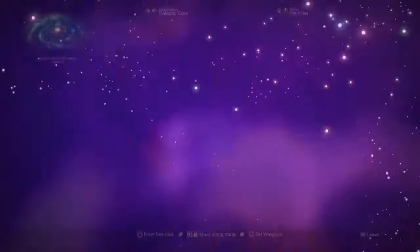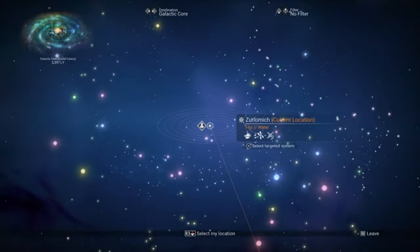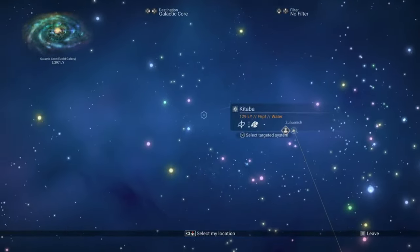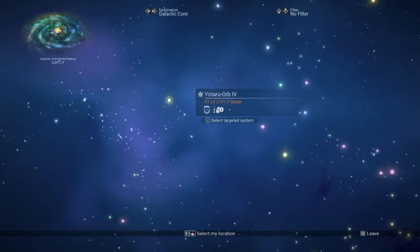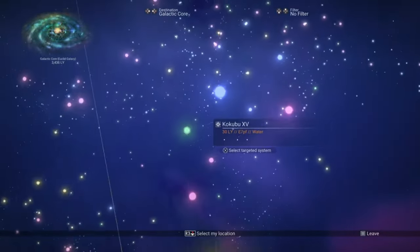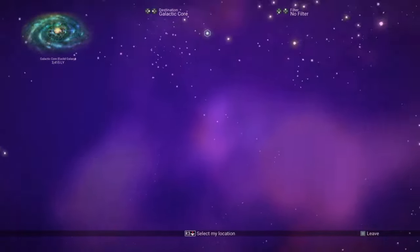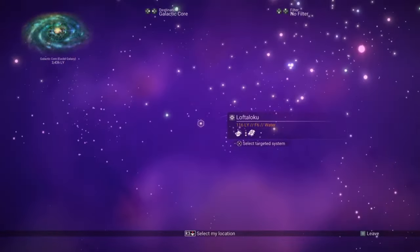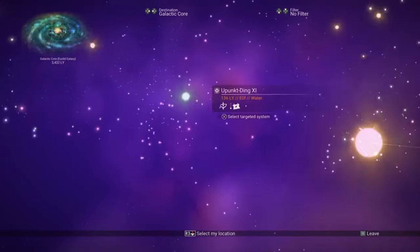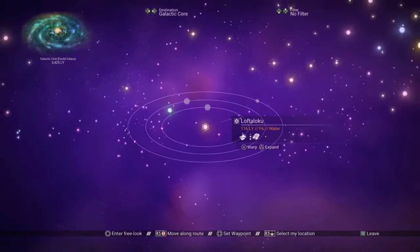So how do we get to a star system where these biomes are more likely to appear? When you are in the galaxy map, each system has a spectral class such as G6P. We are not interested in the letters but we are interested in the number in the middle. This number can range from 0 to 9 and it indicates the overall temperature of the system. Now most of you may think the higher the number the hotter the system — nope. It is in fact the exact opposite: the higher the number the cooler the system. Why it was done that way, who knows.